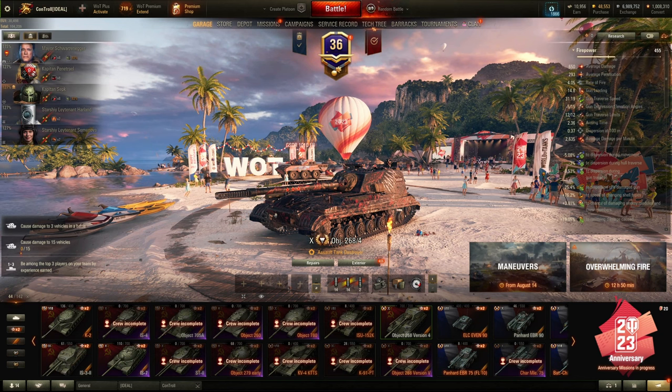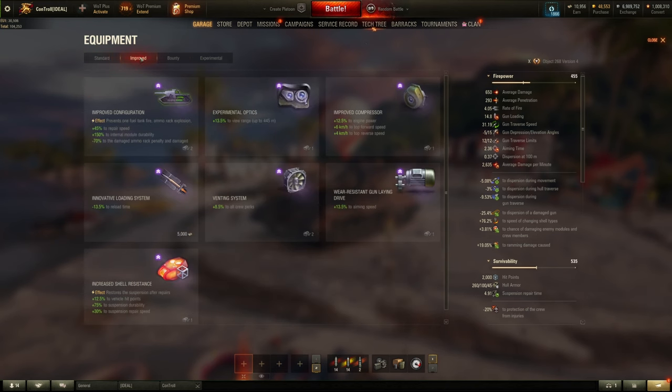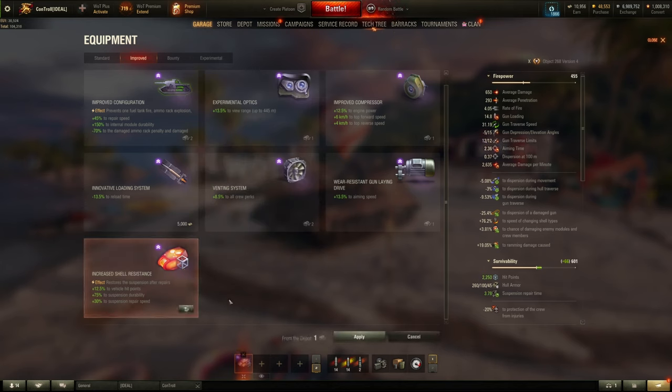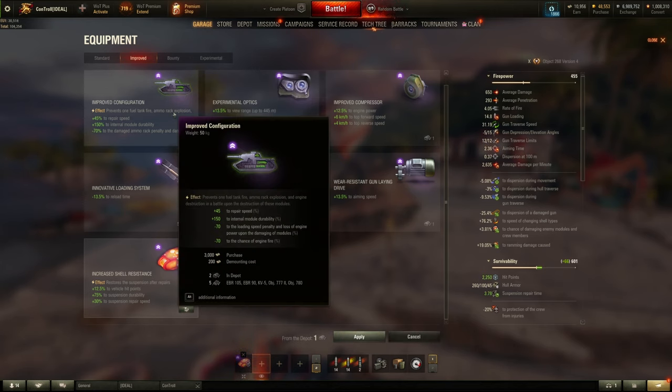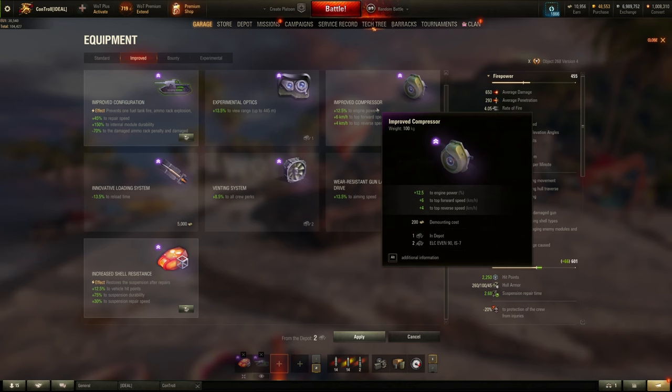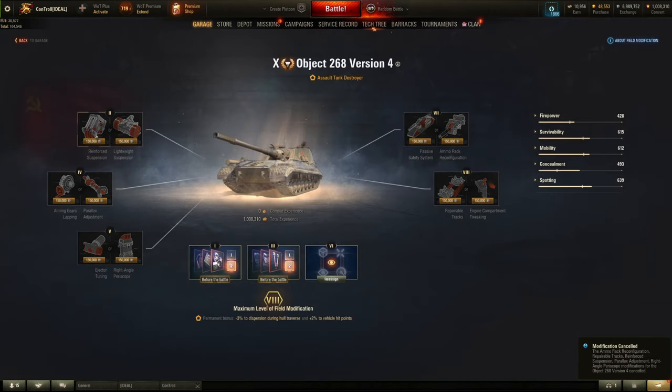To summarize the two loadouts I recommend: if you want to go full yolo and go for big ramming damage, go for the survivability-mobility build. Bond Hardening gives you the massive increase to track health and brings tracks to full health when they automatically repair. Bond Configuration provides a massive decrease in track repair time, increases engine health, and prevents your tank from being set on fire — important because your engine and fuel tanks are both sitting behind the biggest weak spots on your front. This also lets you run the removed speed governor without ever needing to turn it off. Finally, take the Bond Turbo for the massive increase in mobility.